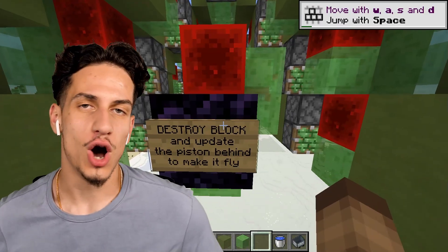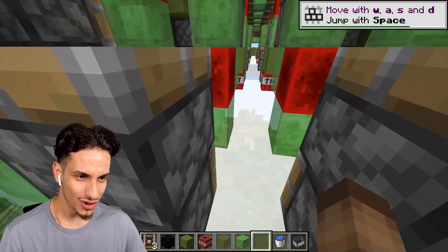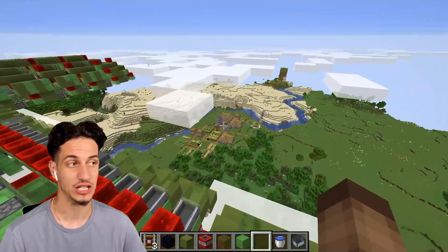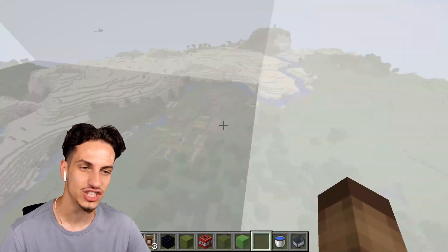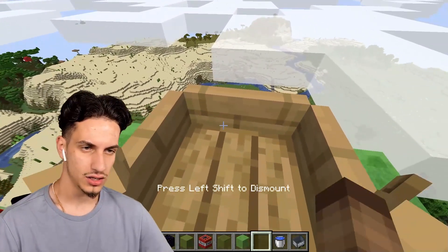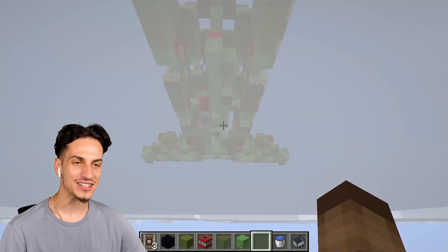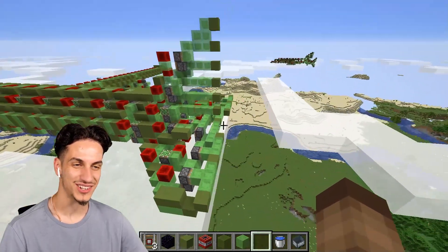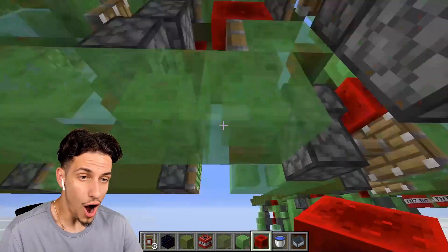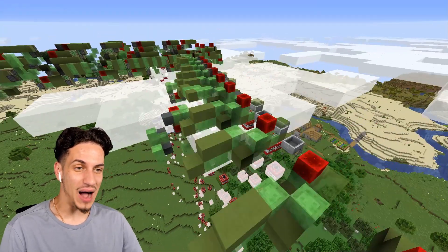Did you ever want to destroy like an entire city? Because we're just gonna do this right now. Ladies and gentlemen, this is a bomber plane. You know what this means - this is gonna be dropping tons and tons of TNT across this village. No mercy for the villagers. Look at the amount of redstone here - that is insane! There's so much redstone and it's all connected by slime blocks, and there's also more than one bomber plane - there's another one over there. Ladies and gentlemen, this bomber plane is no joke. It's literally destroying an entire city.